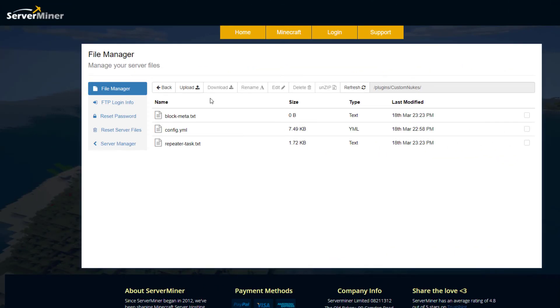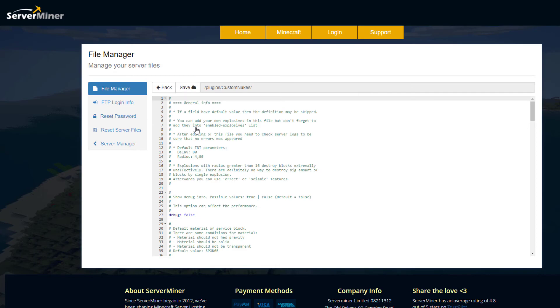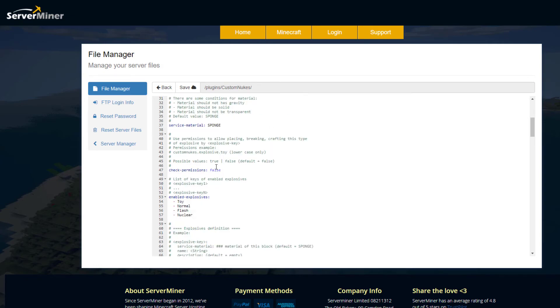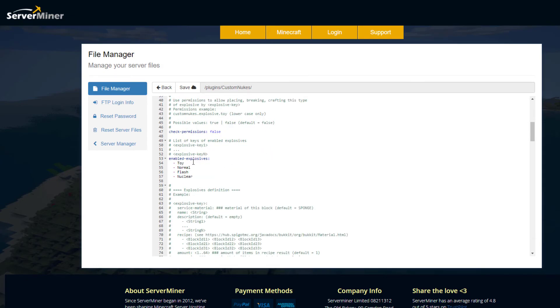Let's go to the config file and see how we can edit and tweak different bits. Here we are in the SM Server Miner control panel, and if we go into the config.yml, this is where we can edit everything. The default TNT parameters show a delay of 80 ticks and a radius of four. Bear that in mind when setting values for your explosives — just don't make them too powerful or it could impact your server. The source material is going to be sponge, as you saw in game, but you can change that. You can also toggle permissions, and then the enabled explosives — we've got the four here by default.